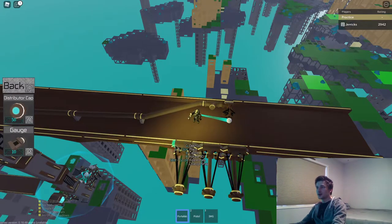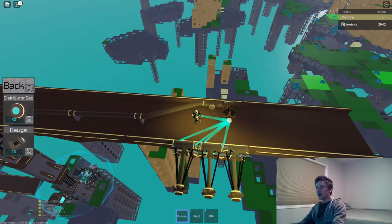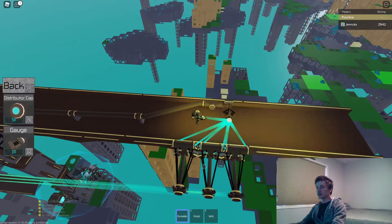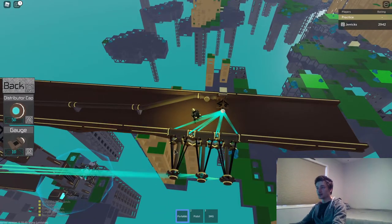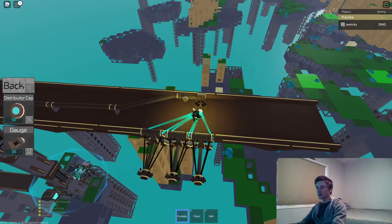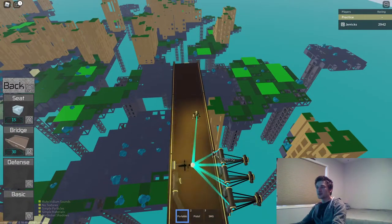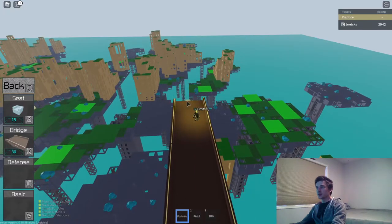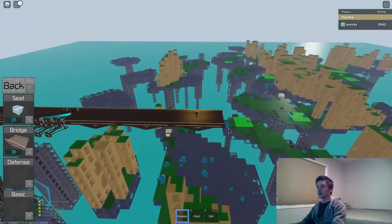Do a double cap on your fabricators, because each cap gives you 50 iridium per second. Press B to upgrade fabricators — that's a fact a lot of people new to the game don't realize. A fully upgraded fabricator can do two things at once and much more quickly, but it uses more than 50 iridium per second, so you want to be doing double caps on your fabricators.